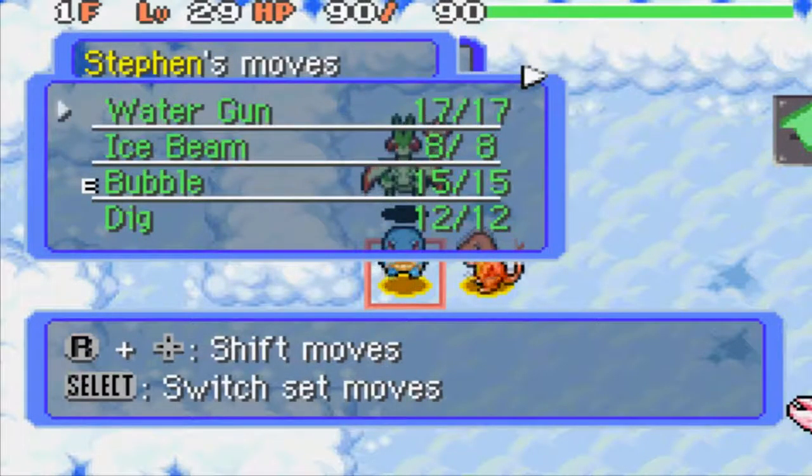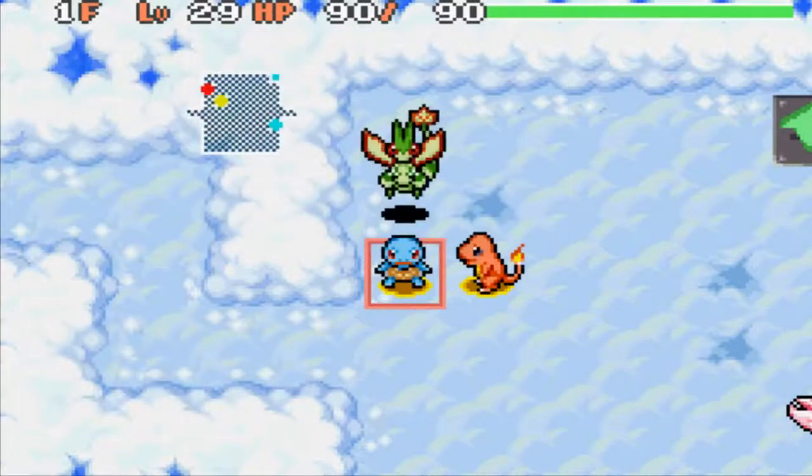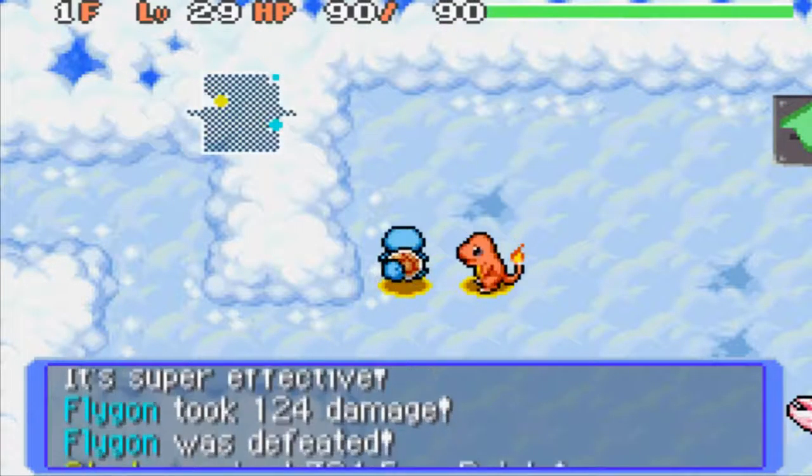So here's a Flygon. My set move is Bubble, but I want to use Ice Beam on this thing. So let me face towards it and use Ice Beam. There we go.